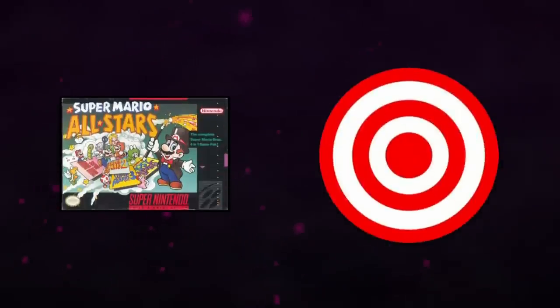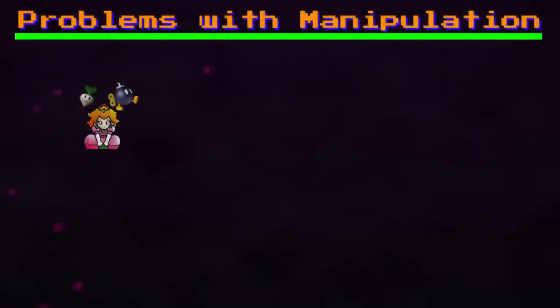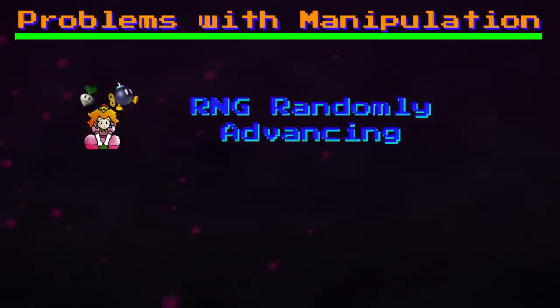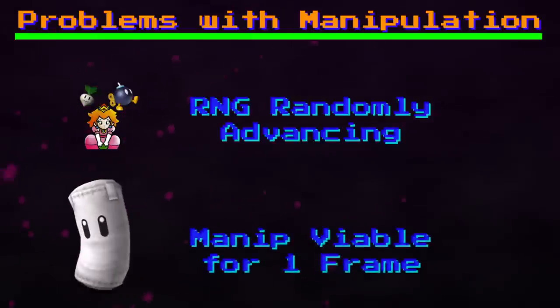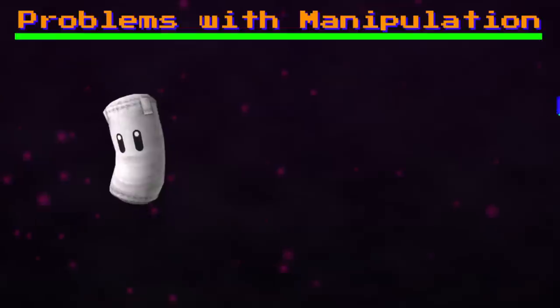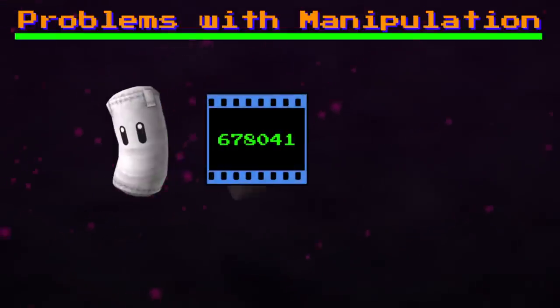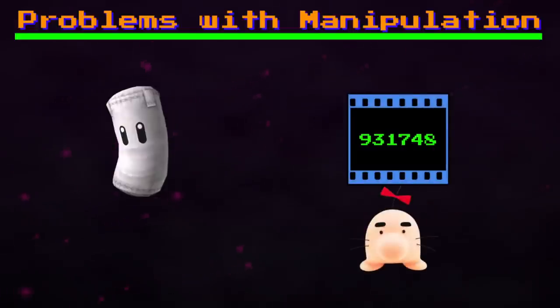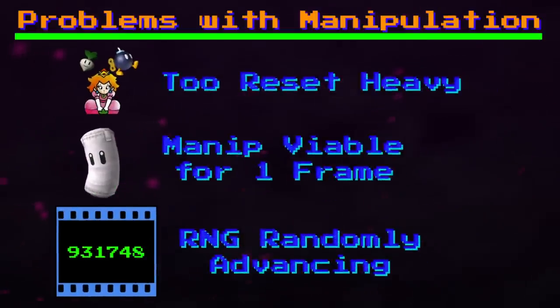But, as was the case with All Stars and Break the Targets, the home run contest would see a manipulation. To reiterate the problems a manip needed to solve: a double-pull strategy was viewed as too RNG-heavy to grind for, and any manipulation in HRC was only viable for the first frame. Additionally, for reasons that aren't understood, the RNG on HRC can be advanced an extra step before your attempt starts, which means that even successful manips can randomly fail.